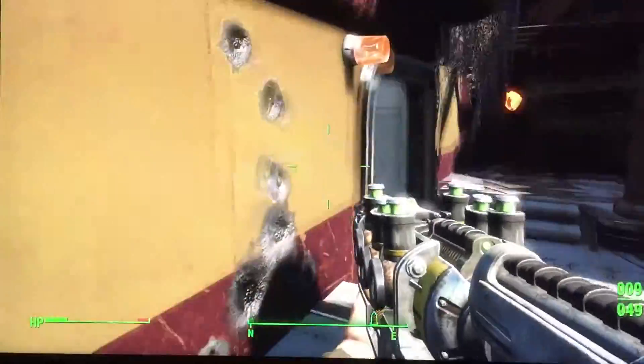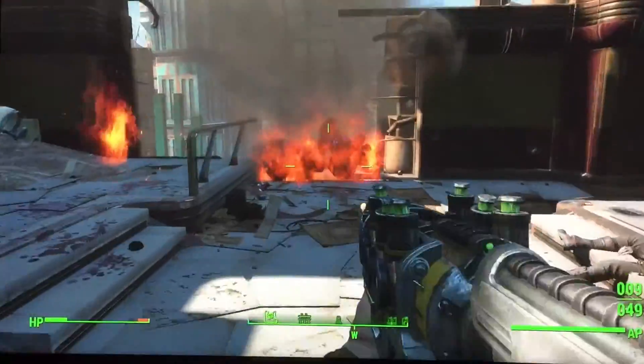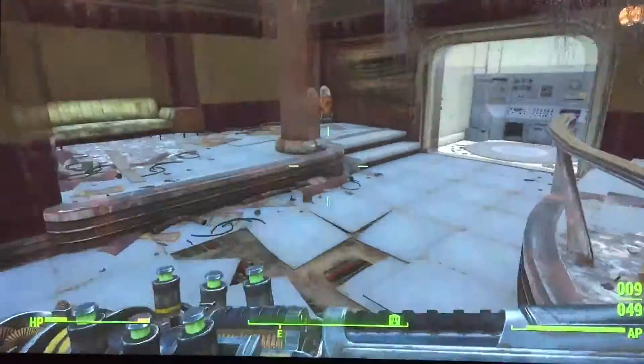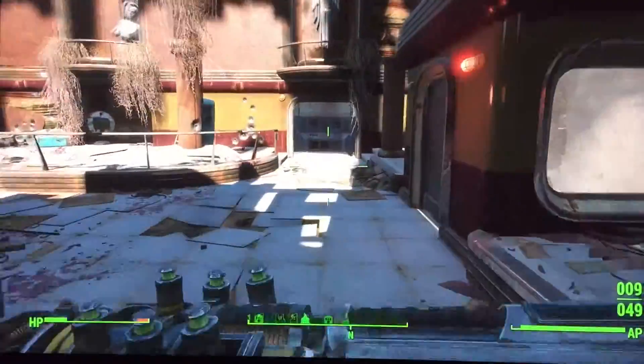All right, that was easy. Now after you kill the sentry bot and the assaultron, you're going to want to go into the little house things and press the buttons in there.